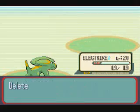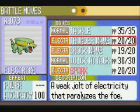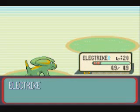Learned Spark. I'll replace Tackle with it. I was thinking about keeping Thunder Wave because paralysis could help in the long run, but I'll go with Spark at 65 power. And I learned Spark.